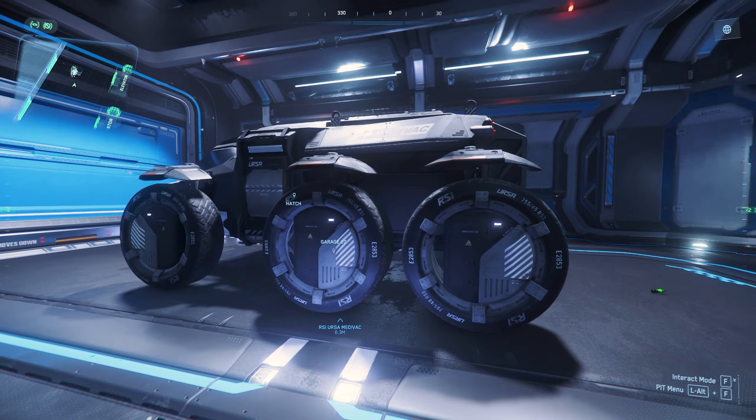You could put this into any ship that will fit the Ursa and use it as a respawn point. I think it's around a 20 kilometer radius for the Ursa and your destination, so you need to figure out where to park it so you don't go too far — so you are guaranteed to spawn at your Medivac.